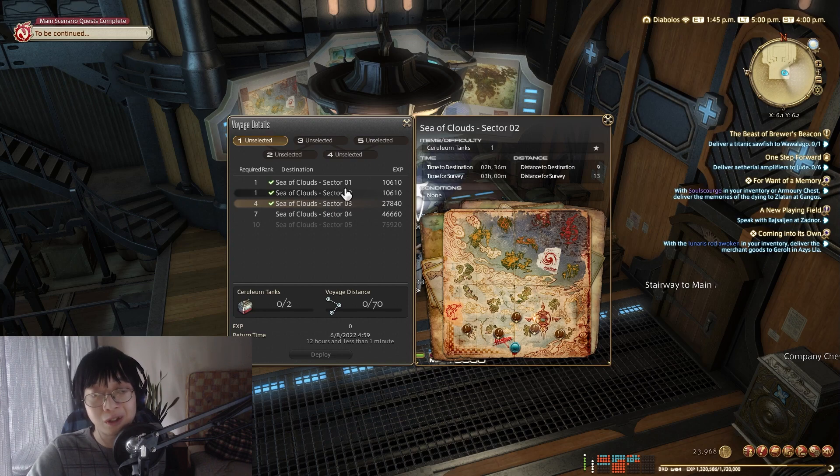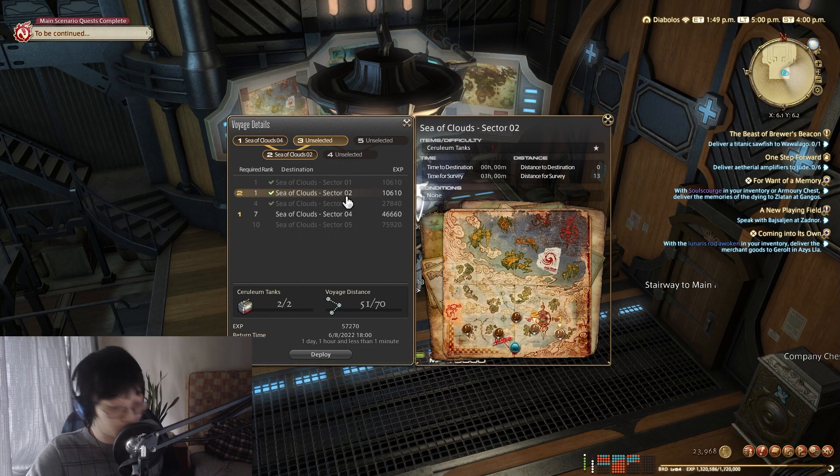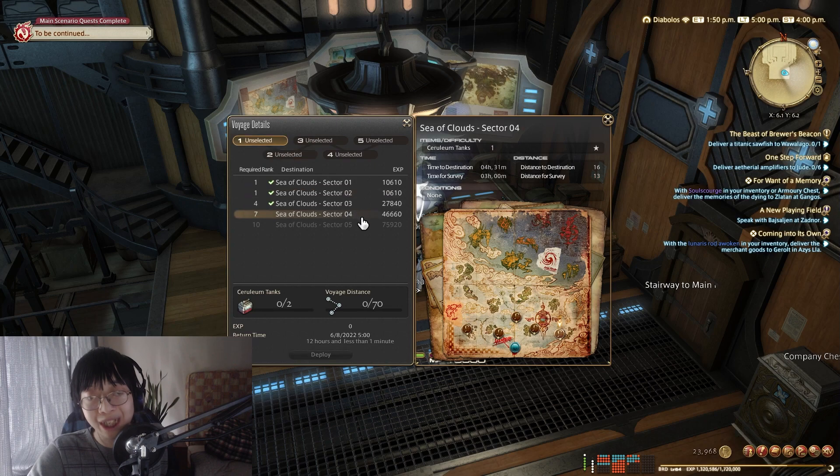I think the best course of action right now is to do something like this — it takes 23 hours. I want to go to the rank 7 one for the XP, but if I do it this way it takes one day and an hour, because it takes longer to get to sector 4 than sector 2.